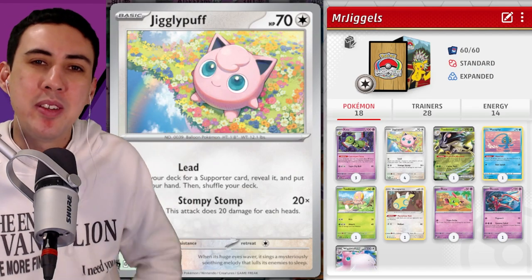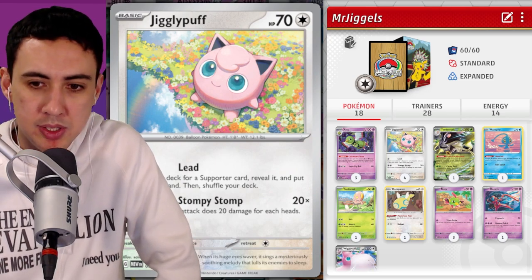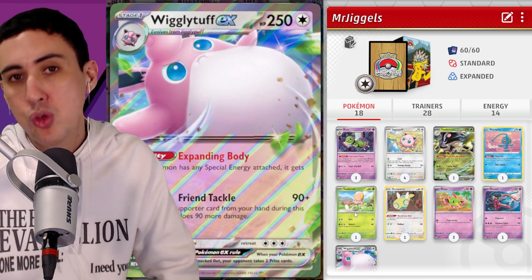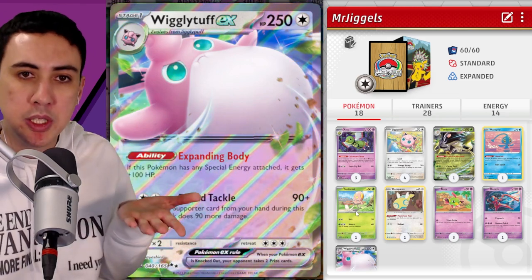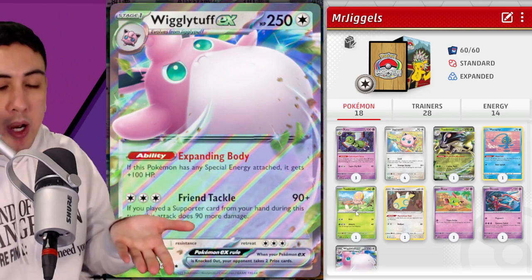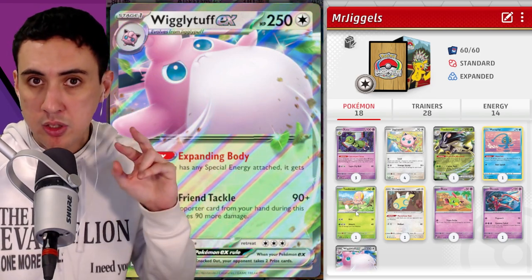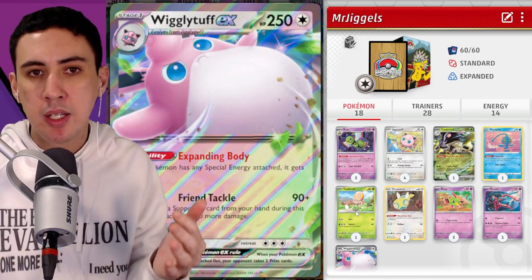What's up everyone, it's Vice here and we're looking at a Pokemon card released in 151 — specifically the Wigglytuff EX. It's a Stage 1 card, so not too difficult to get into play. It has a very interesting ability called Expanding Body: if it has a special energy attached, it gets plus 100 HP.